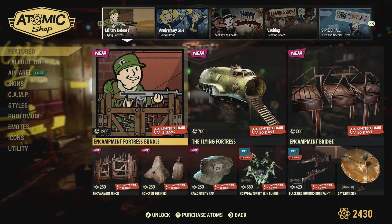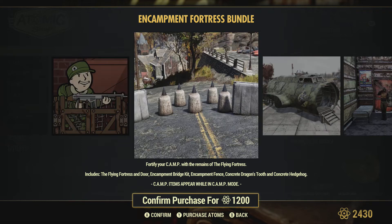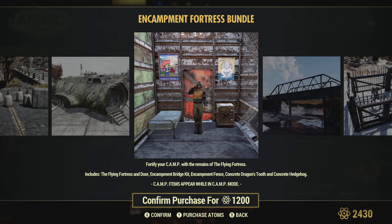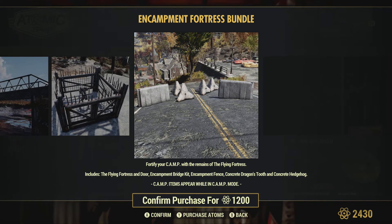We have the Encampment Fortress Bundle for 1200 atoms. Normally this would probably go for something like 1800, so glad to see it's kind of reasonable. We get quite a few things here: the Flying Fortress and Door, the Encampment Build Bridge Kit, the Encampment Fence, the Concrete Dragon's Tooth, and the Concrete Hedgehog. So this is the Dragon's Tooth and we'll see the Hedgehog at the end. Pretty cool, and quite a lot for 1200 — not too bad.